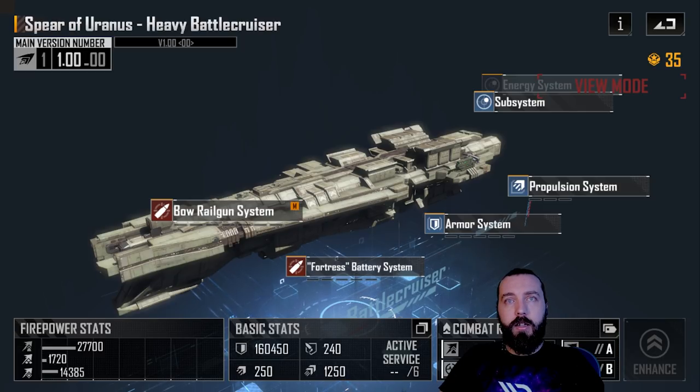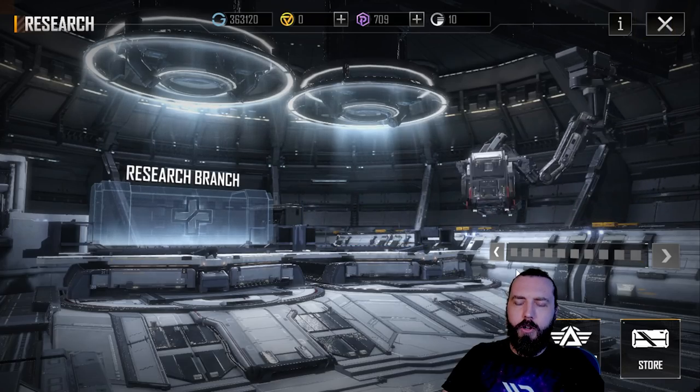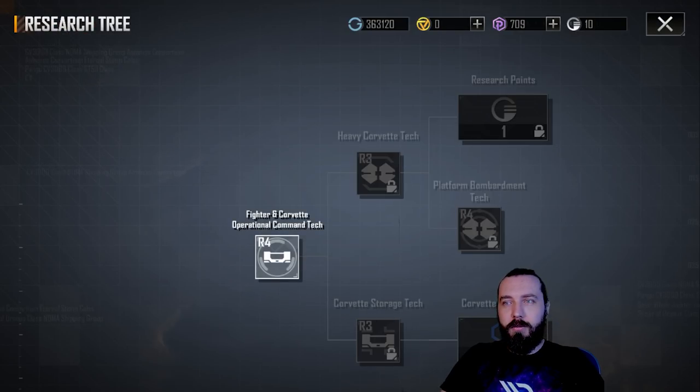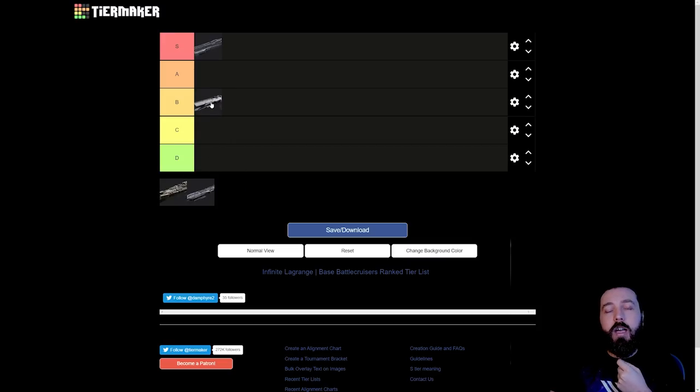Now for the rankings. The Constantine the Great is S-class — by far the best battlecruiser at base, highly recommended. The Eternal Storm goes into B — it's not amazing, not great, pretty middle of the road but okay.